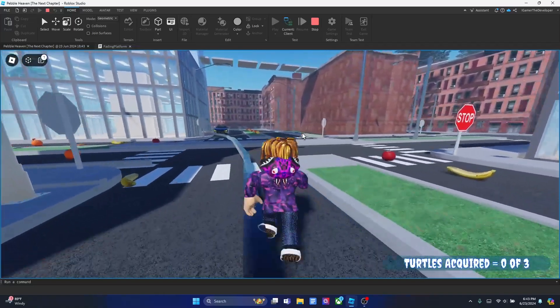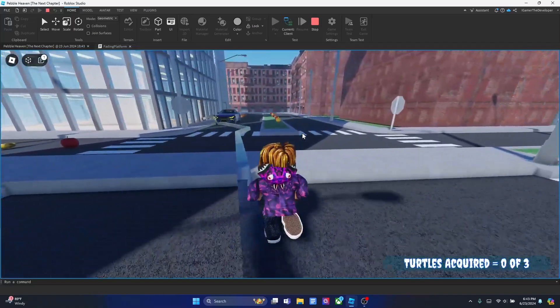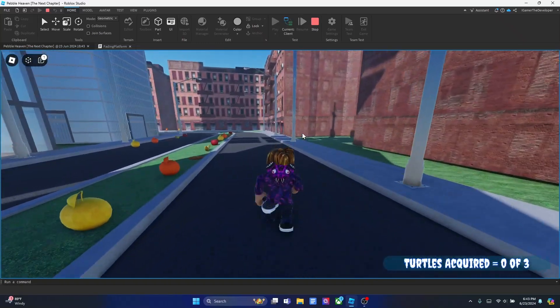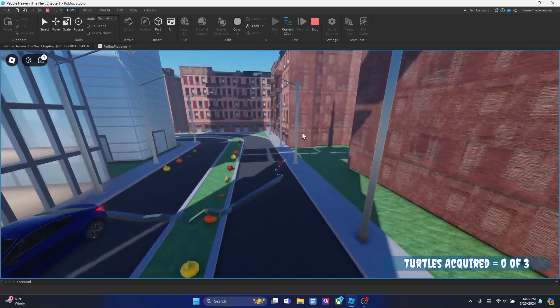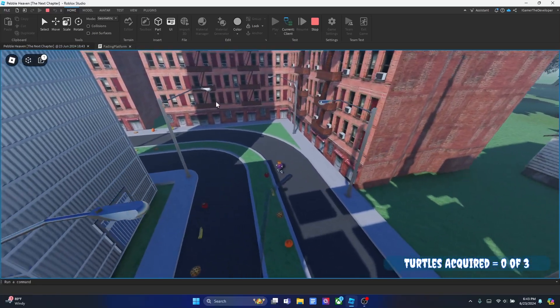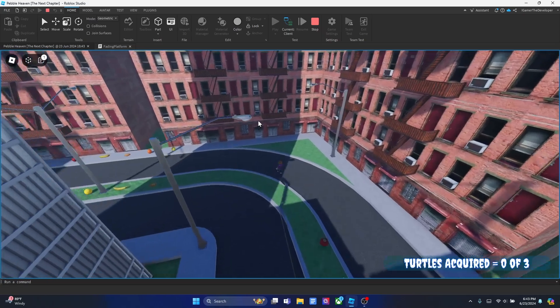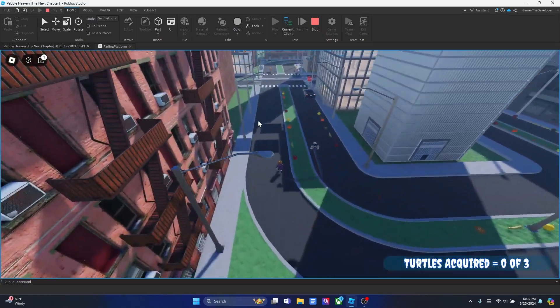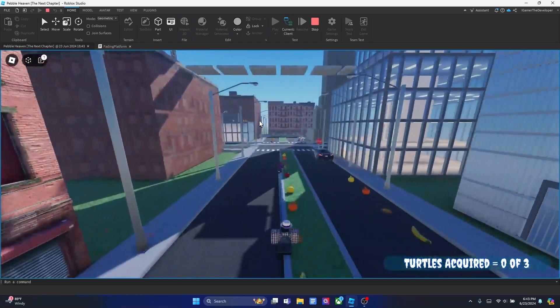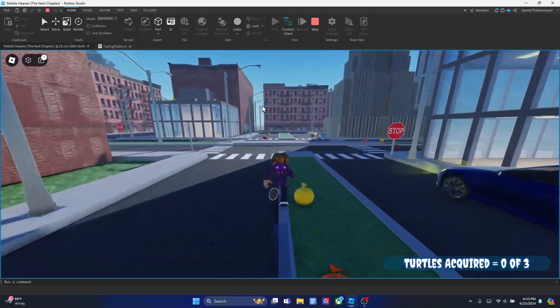What's up guys, Boxing Legends back with another video. In this video I'm going to be showing you guys how you can make street lights for your own Roblox game. Basically these lights we're going to make them turn on in the nighttime at a certain time, but in the daytime like right now we're going to make them turn off. Right now it's like sunset, about to turn sunset, and we're going to make them turn on soon.